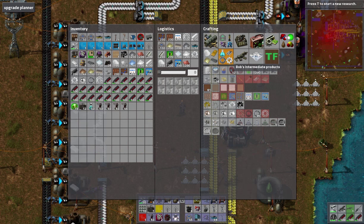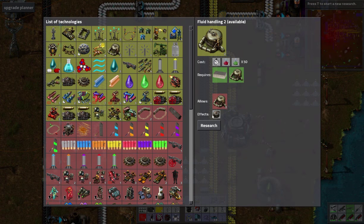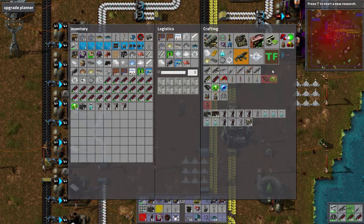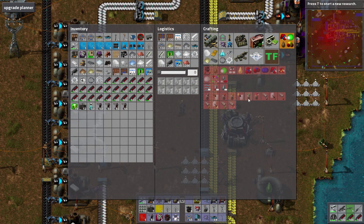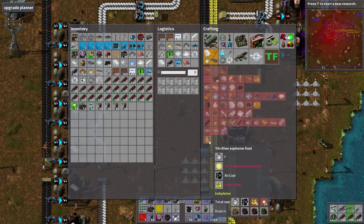Can we bottle that up somehow? Is there a fluid handling? I think I've researched the bottling effects. It doesn't look like we can actually bottle that stuff up — it looks like we have to use it on site.